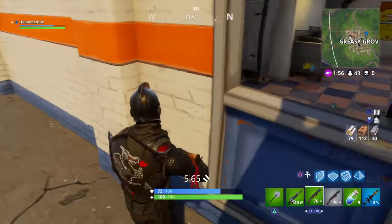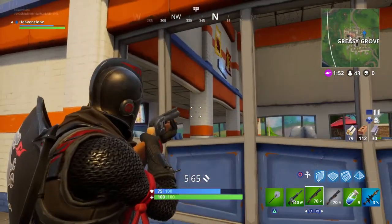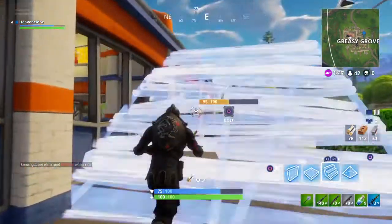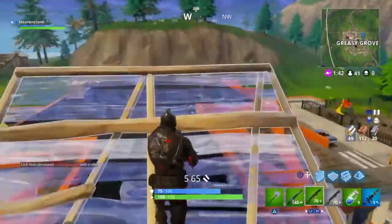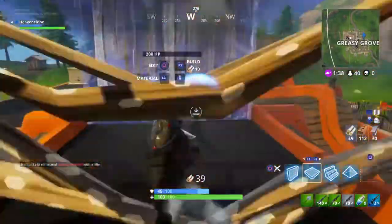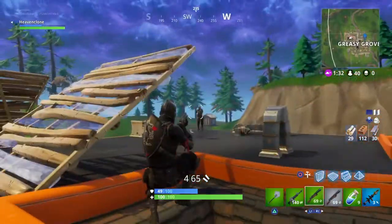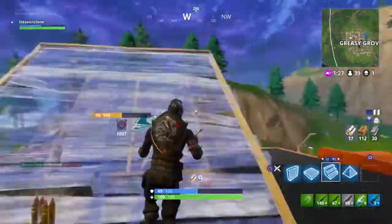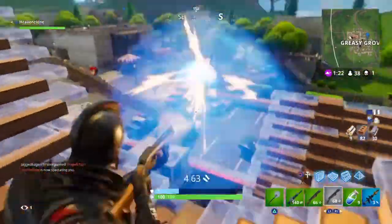So Greasy Grove used to be one of the most popular landing spots before the new map update, however ever since it's received a lot less action. This settlement favors close to mid-range engagements and has a total of 15 chest locations among large amounts of floor loot, making it one of the better places to land. On average you will find at least one other squad of players land there, so if you decide to go to Greasy, be ready for a fight. You don't really have to worry about players from other locations coming to Greasy later on, so if you manage to eliminate those that land there with you, you're very likely to be safe for the remainder of your time there, which is very good if you're slow when it comes to looting.